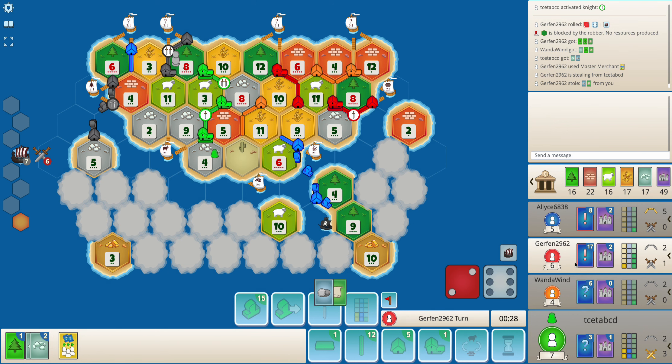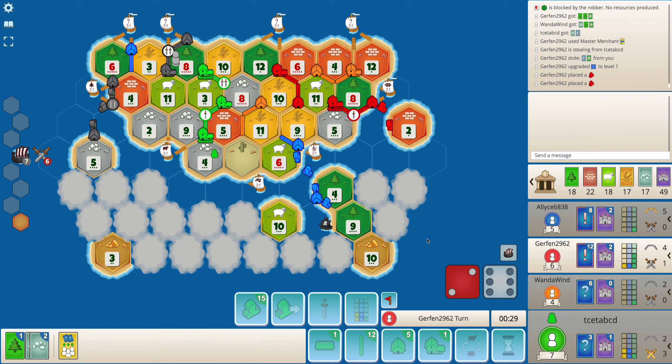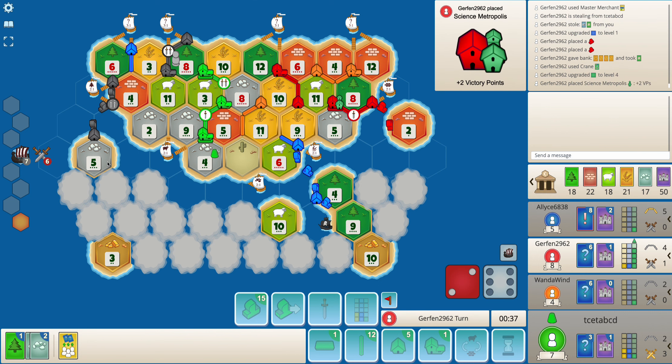Red is stealing from me — that's a huge steal. He steals both my special resource cards. That said, red was very unfortunate when discovering the new island, especially compared to black who got ore, a resource he doesn't have any of. And red gets a metropolis already — so red is in a very, very strong position.